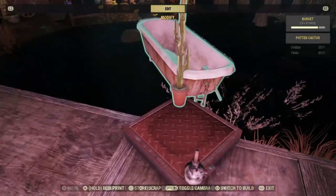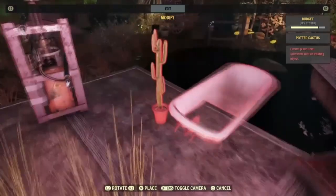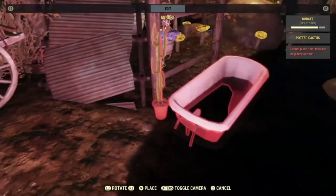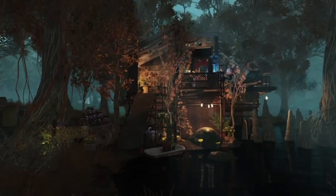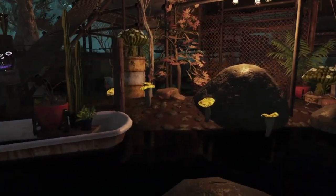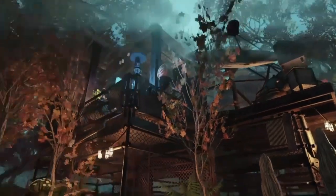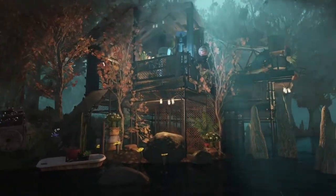In-game, plants, rocks, and other world objects will disappear if you place something too close to them, so I was really careful about that. You can see the little glowy mushrooms and that big rock — those are just things that exist in the world here. I did add a bunch of plants and merged some of them into the ground so you get more of the exterior feel.